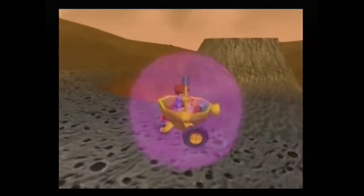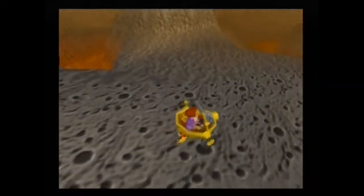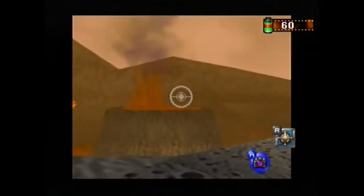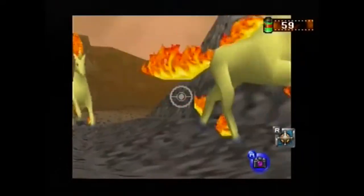After that, go all the way to the Moltres egg in the middle of the road. Look to your left and you'll see a Charmander — throw an apple at it. He'll eat that apple and call his friends over.